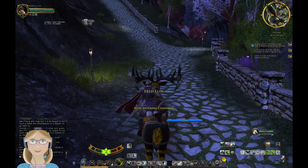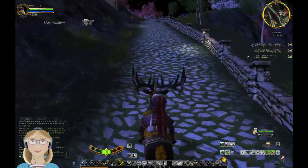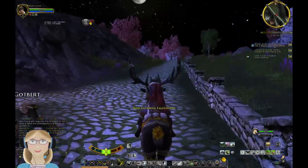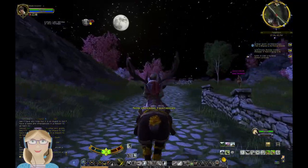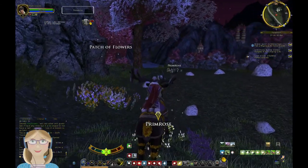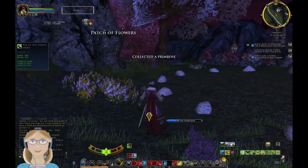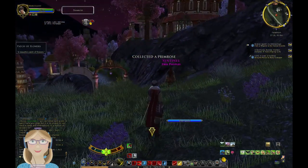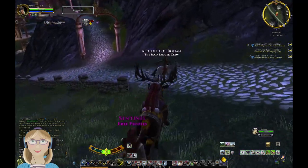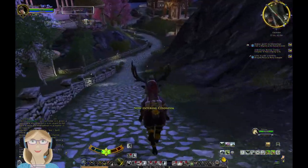Once again we are in search of the rose circle where we will find our final flower, which is the primrose. Look at those stars - big shiny stars out there. I'm pretty sure Elbereth is among them. There's the primrose. Now we have all of those. We can head back to talk to Avery Crabapple, and I could probably just use the port to the Prancing Pony.